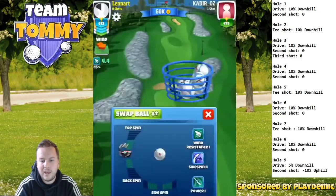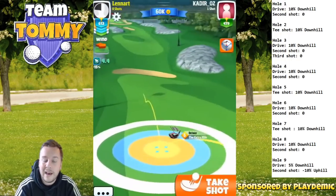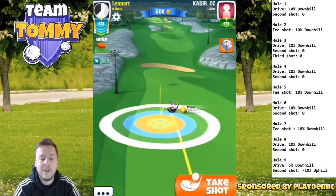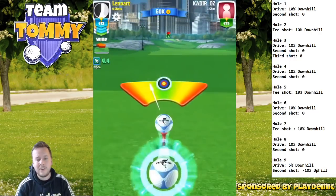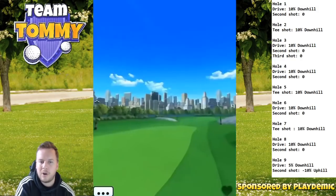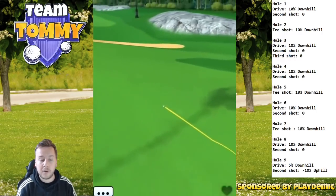For hole number three, you're going to see a slightly older version of this hole — we haven't had it in a tournament in a very long time. Here you can see that I play with a Marlin even though it's a par five. 10% extra is what we need for the drive. But you are most likely confused, especially if you've played this hole before, because with a Marlin ball I will not be able to reach the green in two.